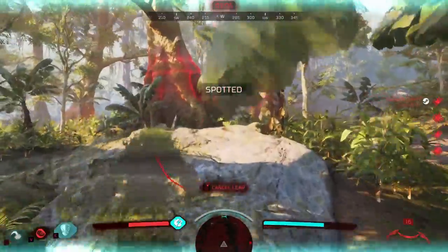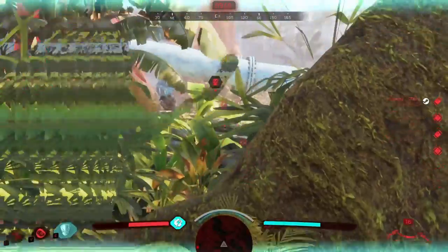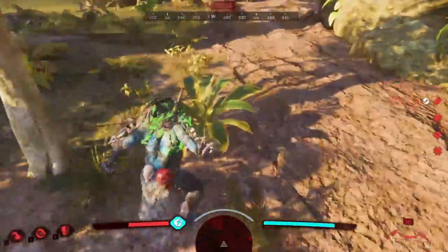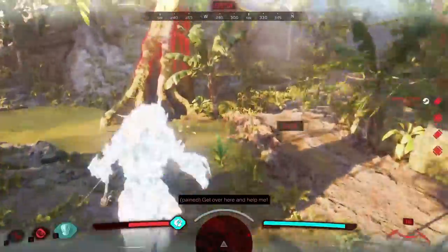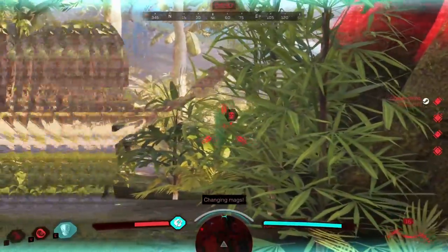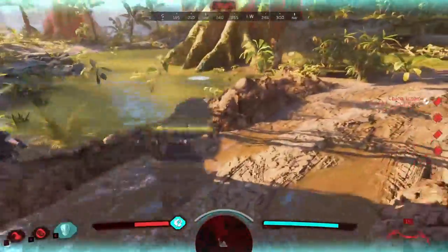Crouching. As the predator, you can become completely invisible if you are cloaked while crouching. This is a super good trick to use against the fire team, especially when they're trying to get their teammates back up. It's also very good with the bow, making you almost impossible to spot. You are not entirely invisible if you're crouch walking — you have to stay completely still for it to work.